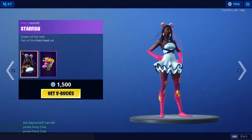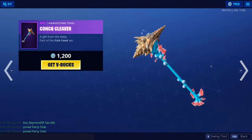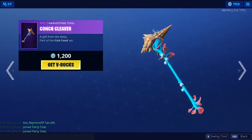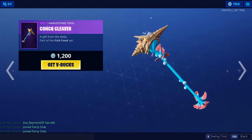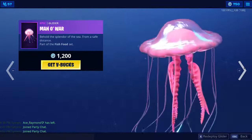The Starfish skin is still in the Iron Shop. Really like this full set. Absolutely awesome. The Conch Cleaner — I think that's how you say it — awesome pickaxe. And the Man-O-Wall Glider. Absolutely awesome.